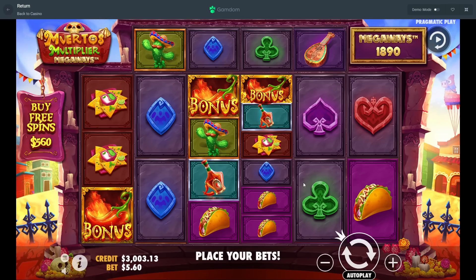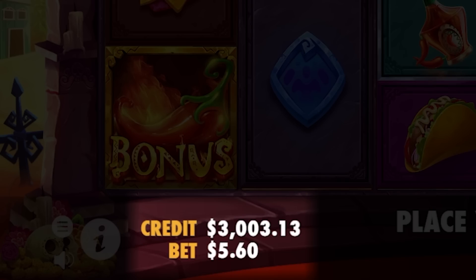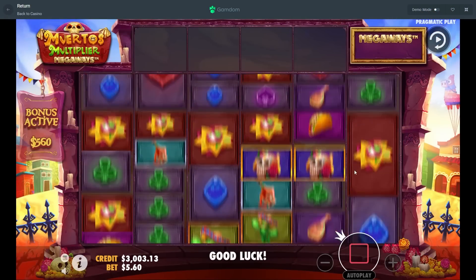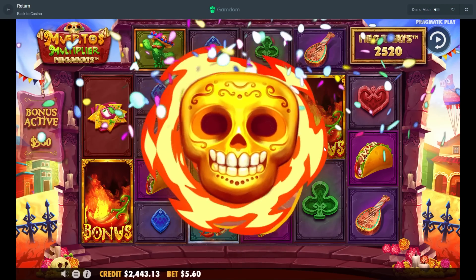All right everyone, we are back with another video here on Muertos Multiplier Megaways. We're gonna be doing some bonus buys today, I hope you all enjoy. We have three thousand dollars in our balance and yeah, let's just see how this goes. We're gonna start out here with a five hundred and sixty dollar bonus buy.